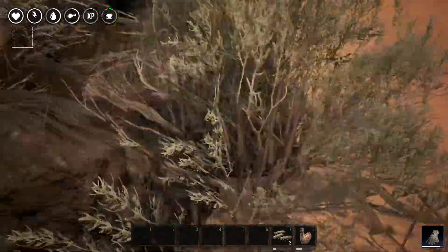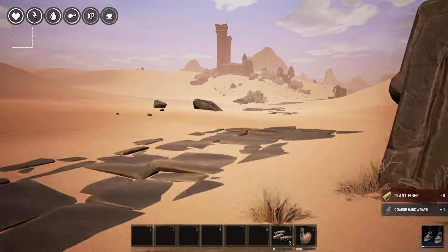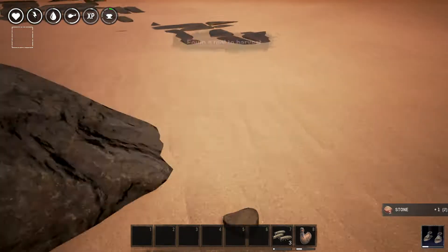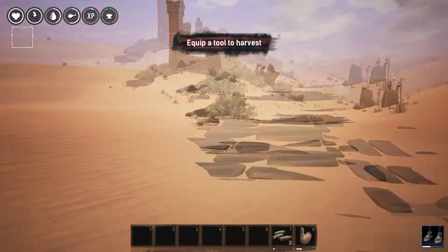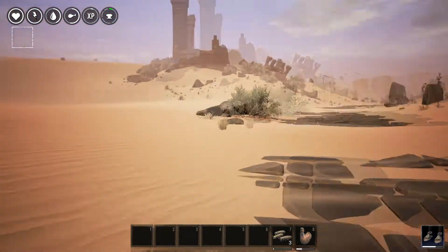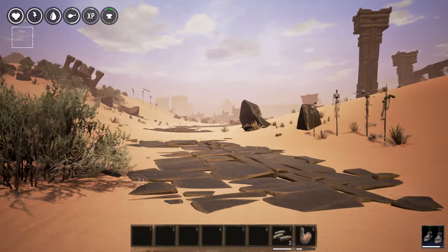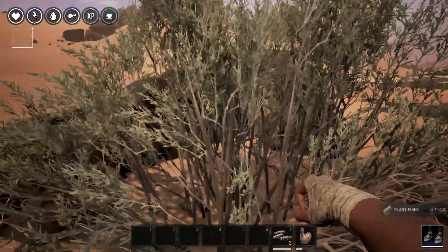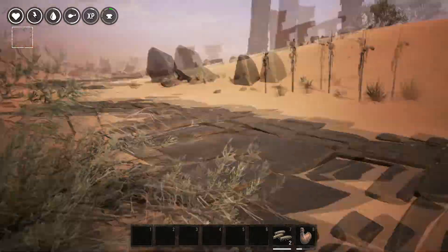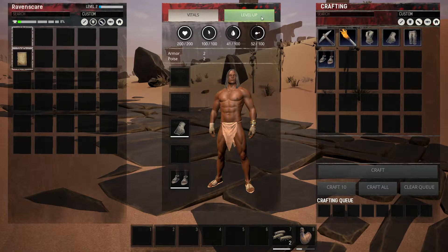Grab some more of this plant fibre. We'll craft the rest of our stuff. Shift key is to run. Equip tool to harvest. I've got no tool so I'm going to make a pickaxe maybe. There's that noise again - what the hell? So we've made our gear - they're automatically equipped once crafted. We've leveled up again.